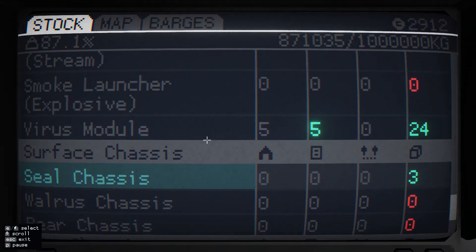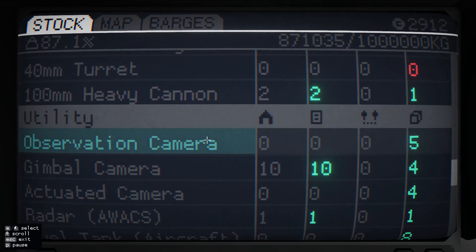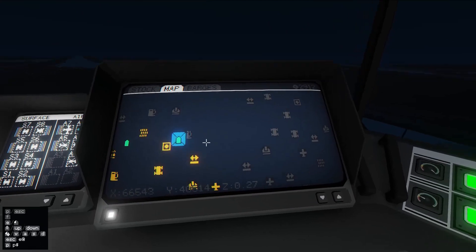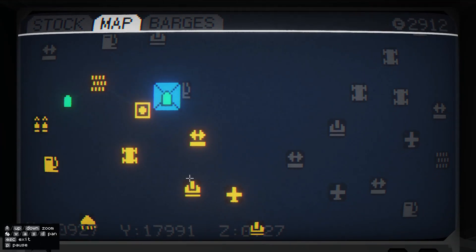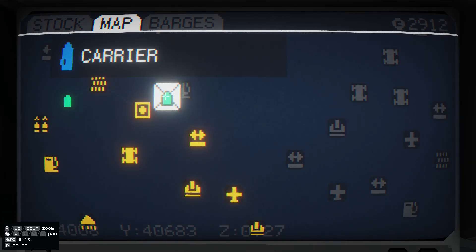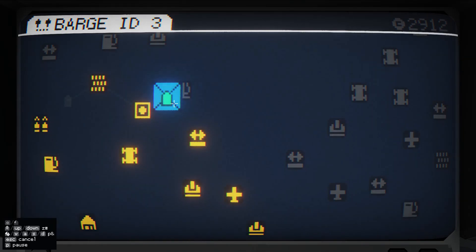These are not in transit already, so we still need to send barges out to go and collect them. There should be some of them over here. Yeah, we have the heavy cannons over there, so send a waypoint to go and collect that. And these, I guess, are still getting picked up by that barge. So that's logistics sorted out for now.